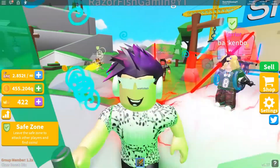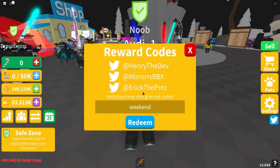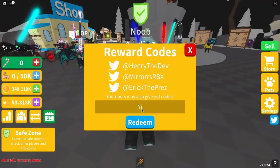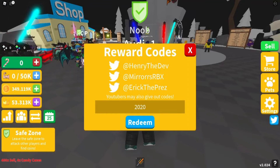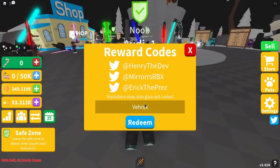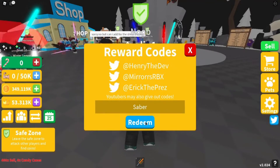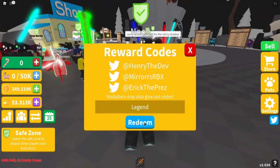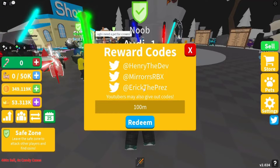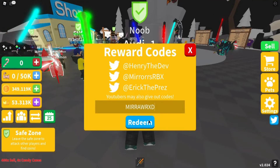Here is a list of some codes that are working right now. 'Pet Boost' — redeem this code for 20 void charms. 'Void GG' — redeem this code for 20 void charms. 'Weekend' — redeem this code for 20,000 crowns. 'Oi Oi' — redeem this code for 3 crowns. 'Yippee' — redeem this code for 5,000 crowns. '2020' — redeems 10,000 crowns. '5000 followers' — redeem for another 5,000 crowns. 'Venix' — redeem for 1,000 crowns. 'Slayer' — another 1,000 crowns. 'Saber' — also redeems 1,000 crowns. 'Legend' — redeems another 1,000 crowns. 'Islands' (all capitals) — redeem for 1,000 crowns. '100M' — redeem for another 1,000 crowns. 'Air Studio' — redeem for 500 crowns. And 'Mirror WRXD' (all capitals) — redeem for 500 crowns.